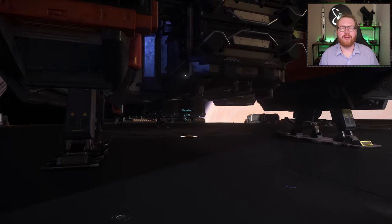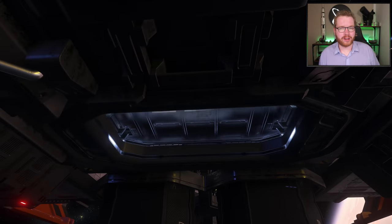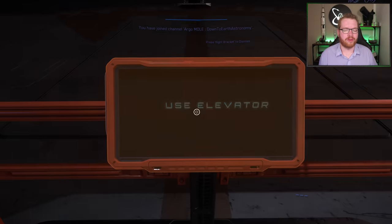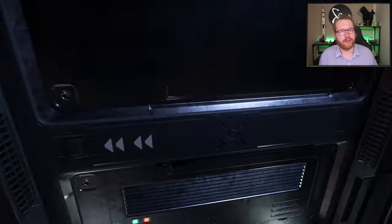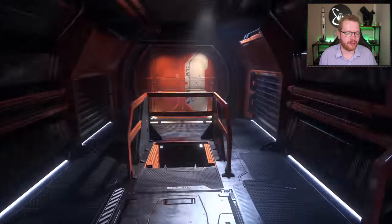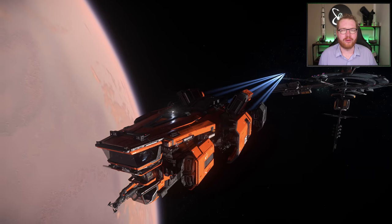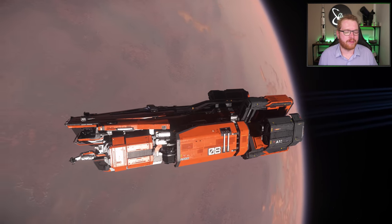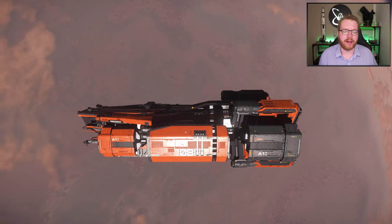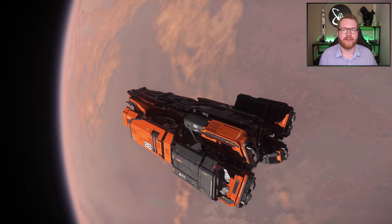Then we have the Argo MOLE — the big mining ship available in the game. It's designed for groups: it has three mining lasers compared to the one on the Prospector, and is really designed for groups of three or four players. As I said, I'm a huge mining nerd, so there's absolutely no way I could not have it in my fleet. I bought this for in-game money at the New Deal shipyard for 5,130,500 Alpha UEC.